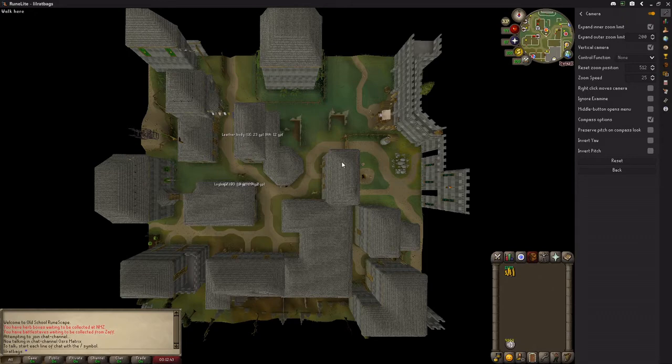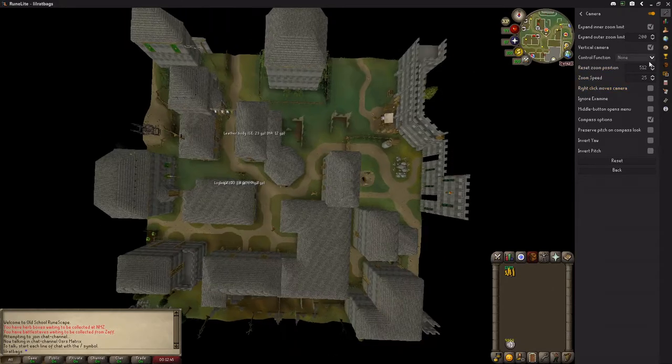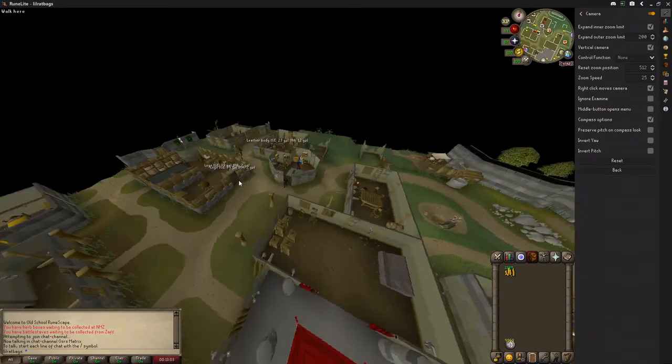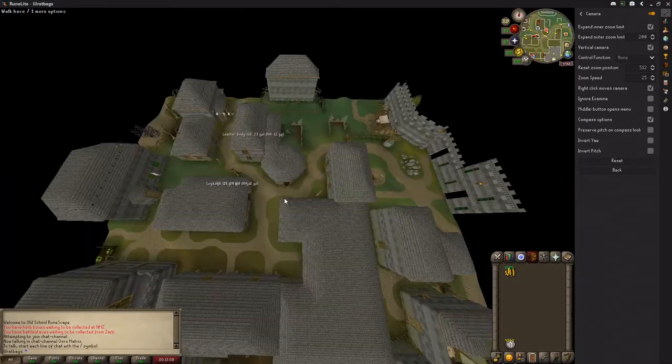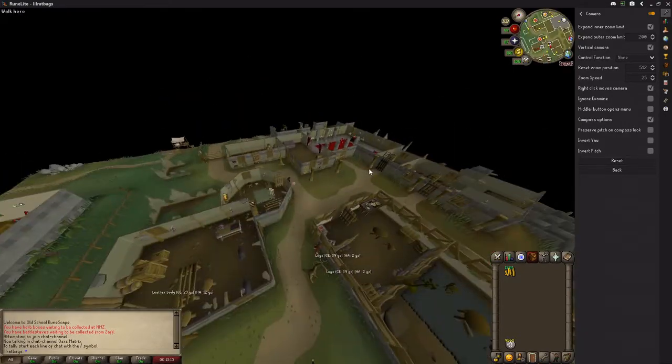The only other thing I occasionally use is right-click moves camera. That's helpful for keeping your right mouse button held down and moving the camera quickly — useful in places like PvP where you want to look around fast. I don't have it on all the time, just when I feel like it.